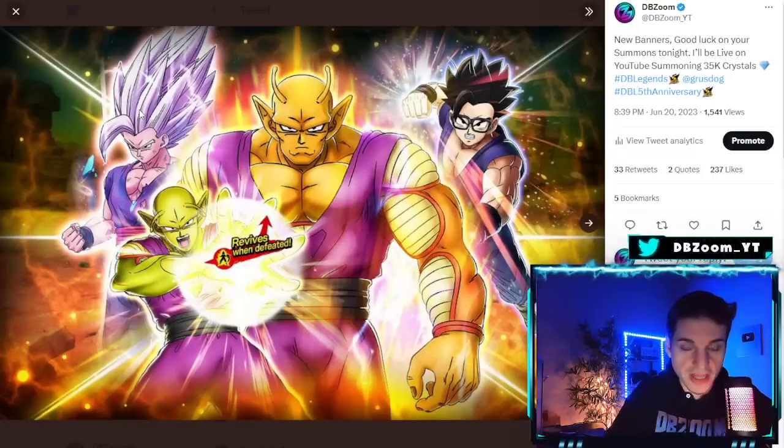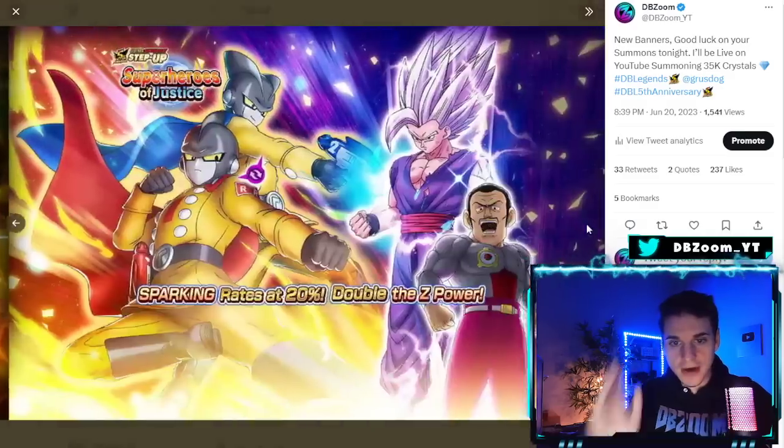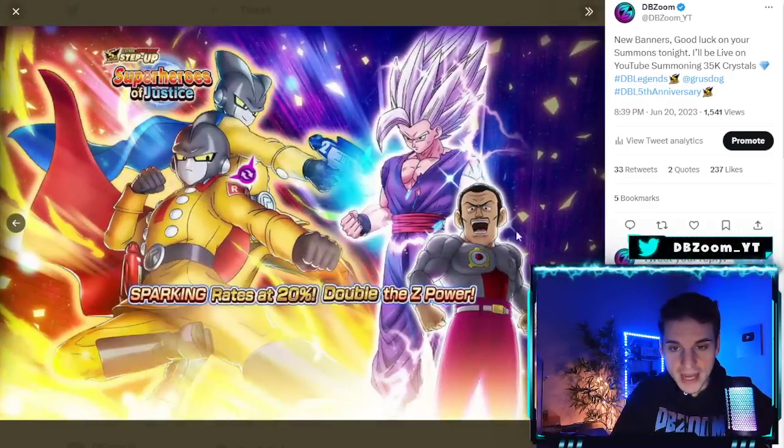We do have Glasses Gohan here as well, which is a red support just like Pan, and Pan will be in the banner too. Now this other banner has Magenta — I really want this character.